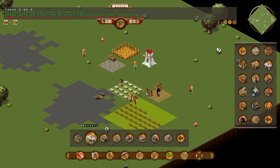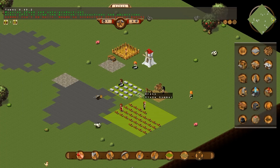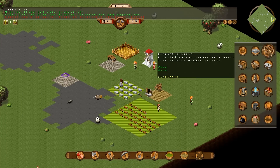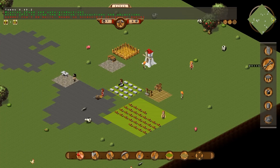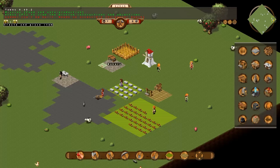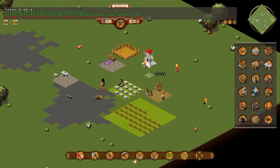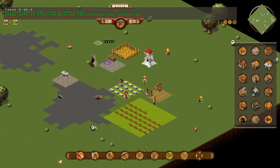Go into zones again, choose masonry, build it anywhere — right here seems good. Again, just a 3x3 area. And there's our stone hammer, so we can now build the mason's bench — that's from the utils tab in the building menu. So we go back into utils and we can build our baker's oven. It's actually usually best to stick it right next to the baker's table, so cancel that order, select it again, and place it beside the baker's table. It just saves your citizens time walking. When it comes to food production, you do want to be able to save time.